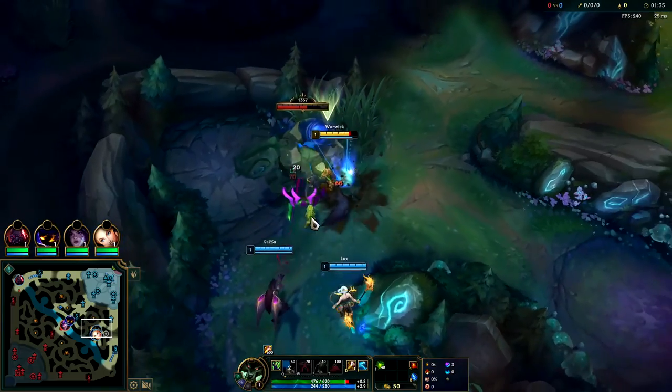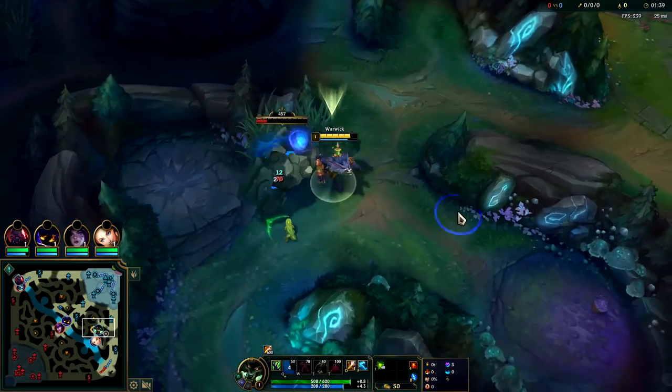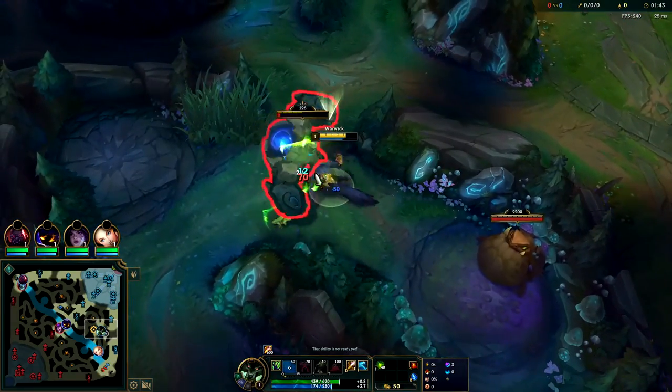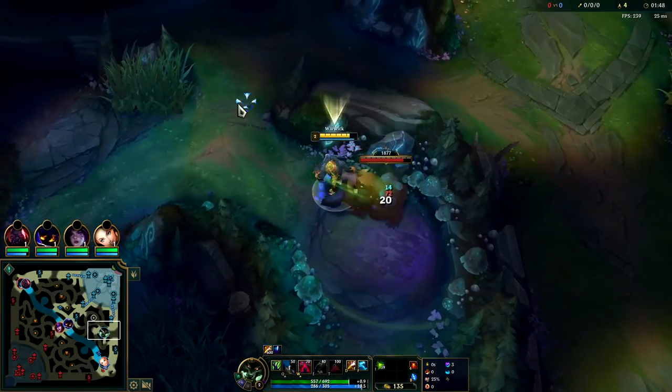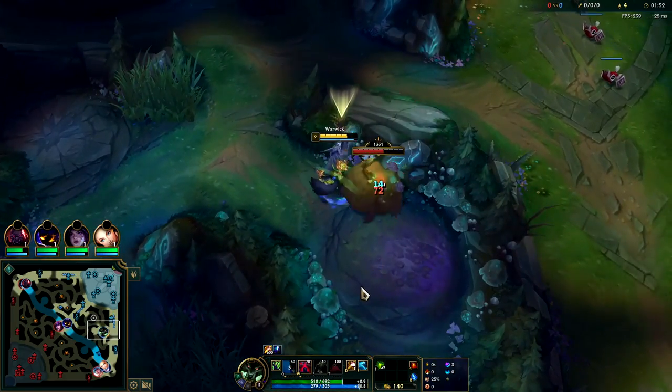Warwick's clears are quite a bit better in Season 13 — your little jungle friend does AoE true damage. You can go for the red or the green one on Warwick. If you're playing with Lethal Tempo, I think the green one is quite a bit better since it gives you tenacity and a shield. If you're going to play with Press the Attack — more of a bursty Warwick — then the red one will probably be better.